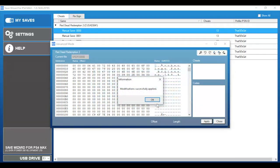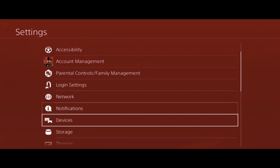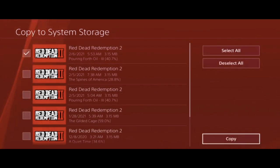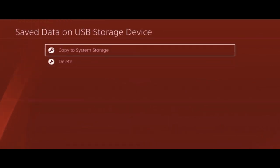Now let's head back over to our PS4s. Just like earlier, go to Settings and then down to Application Save Data Management. This time, however, we're going to view the save data on our USB storage device. Then copy the save you just altered. When this shows up, press Yes. Now it's time to load into our game.